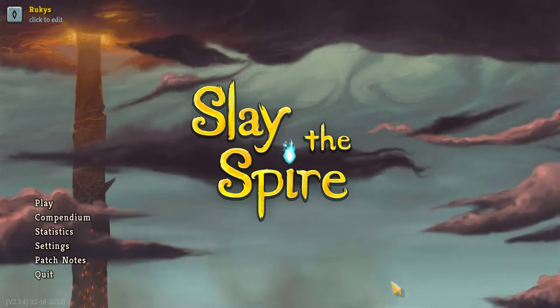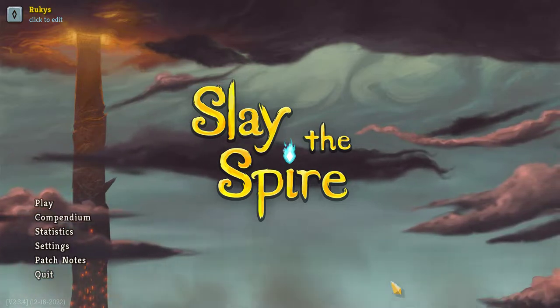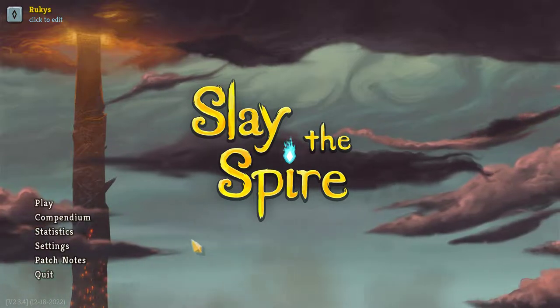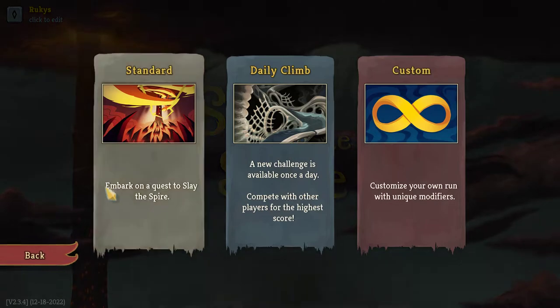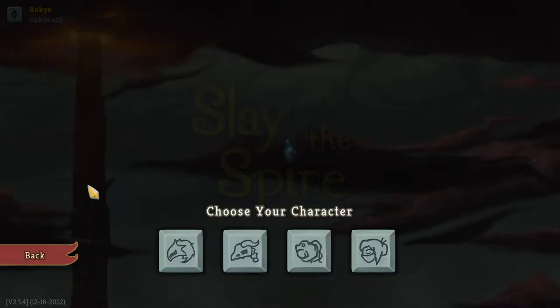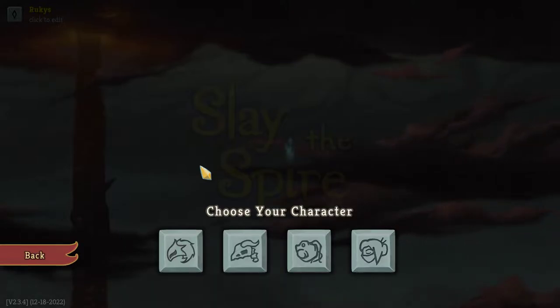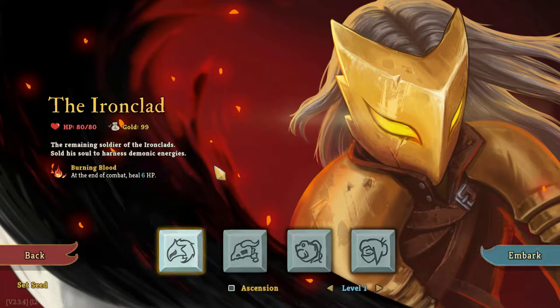Hey guys, this is Ruckus Gaming coming at you with the next installment in the How-To Minimalist series. Today we're going to be doing something a little bit different than last time. Last time we went silent, we went kind of crazy — very high roll with the Grand Finale and the empty cage and the astrolabe transforms. Today I want to show you something that's a little bit more repeatable, so we're going to play Ironclad and we're going to go for a non-infinite minimalist, and we're only going to be using common and uncommon cards.